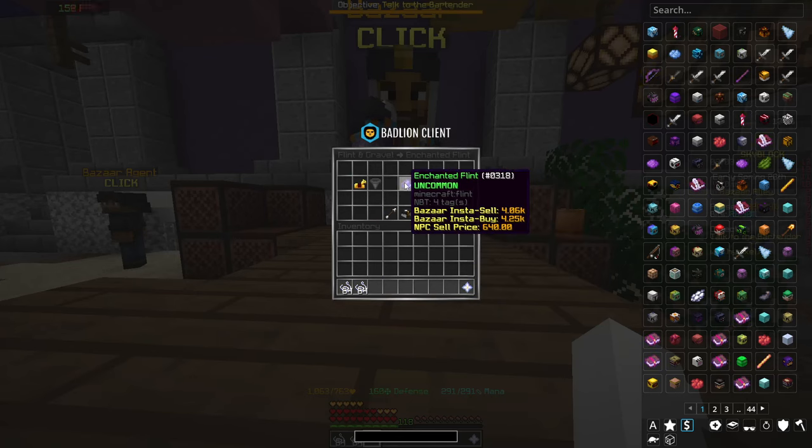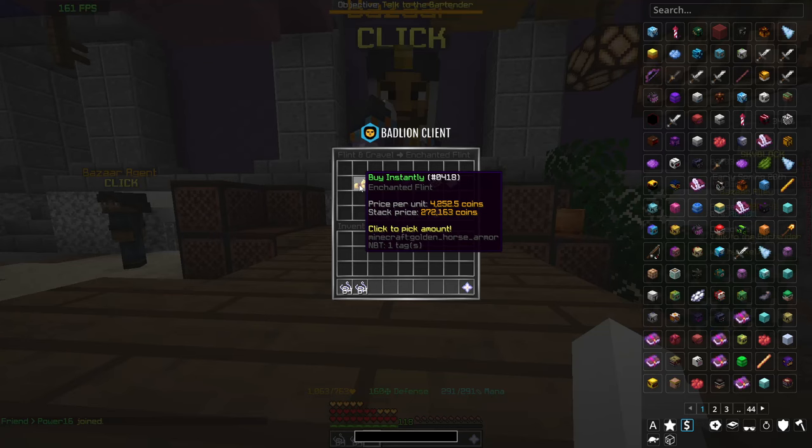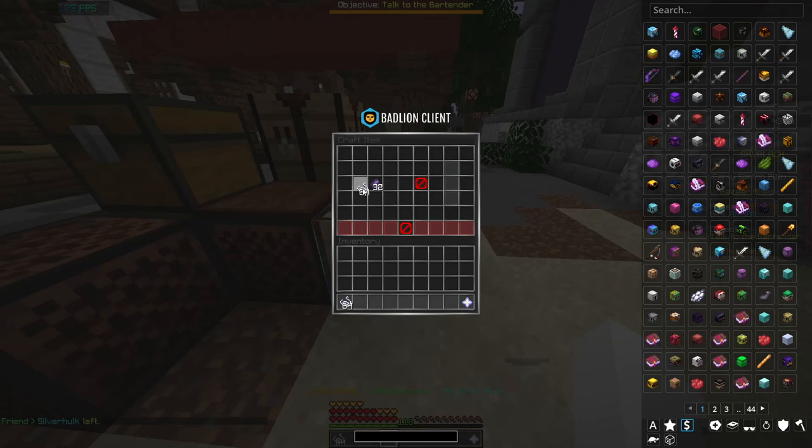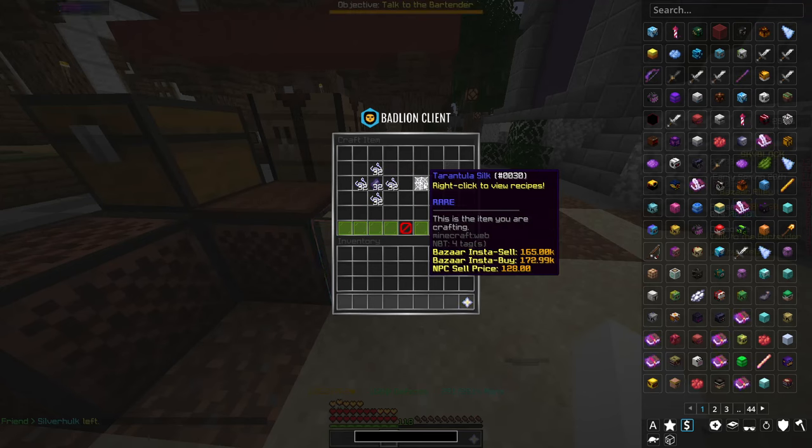You could set up a buy order since the margins are quite high, but the fastest way to do this is to buy instantly. All you're going to need is $32,000. Put the Enchanted Flint in the middle and copy this recipe, and you'll get Tarantula Silk.